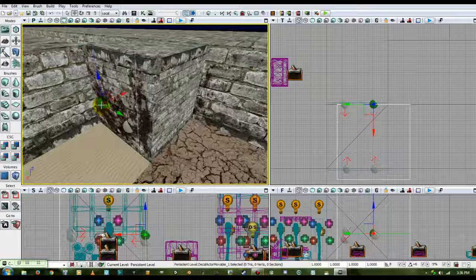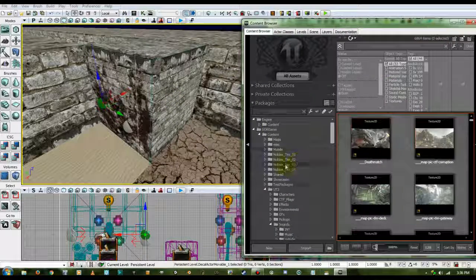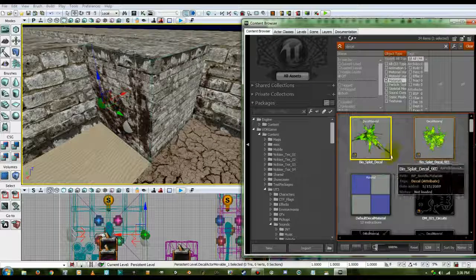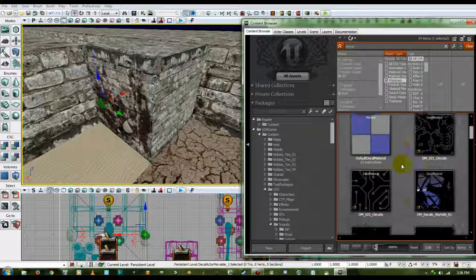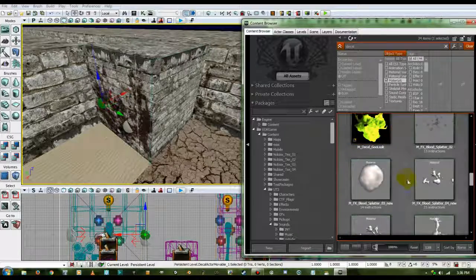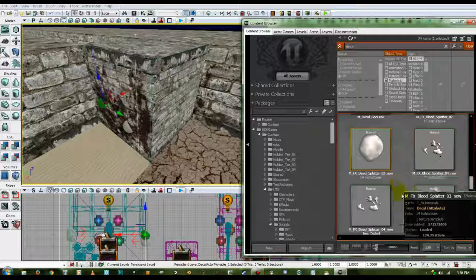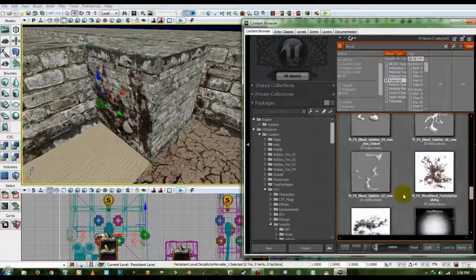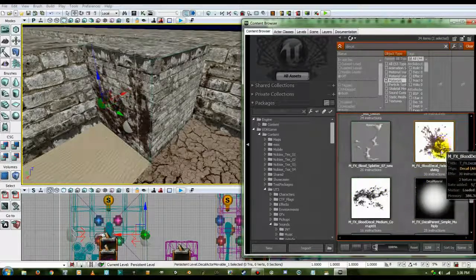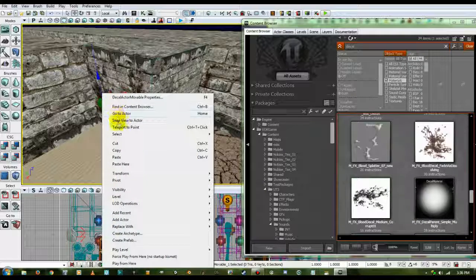To find these, you go into your content browser, select all assets, and search 'materials', then type in 'decal'. That's a biosplat decal which is like green blood — we'll probably be using that for our monster characters. We've got some grunge mats for dirt, other kinds of mats, a goo leak, several splatter patterns, and some of these splatters are actually animated.